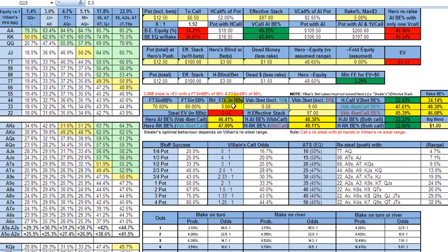That's why I'm always saying around 3 on the button, 3.5 on the cutoff, irrespective of the fold percentages. If these guys are showing very high fold numbers — which is almost never the case — you can drop that down to different big blind sizes and play with that as you like.